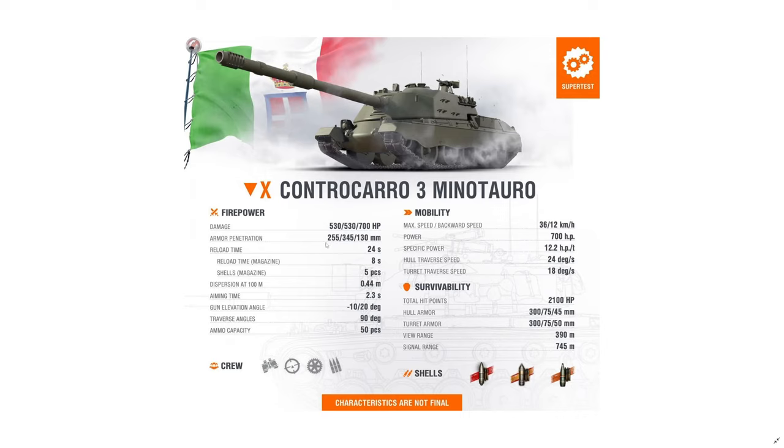It only has 255 millimeters of penetration with the AP round — heavy tank destroyers at tier 10 usually have about 290 to 300. So yeah, it's more like a heavy tank, but it has 530 alpha for the 130 millimeter gun — like a Jagdpanzer E100, though not as damaging as the 540 alpha on the 128mm German gun.